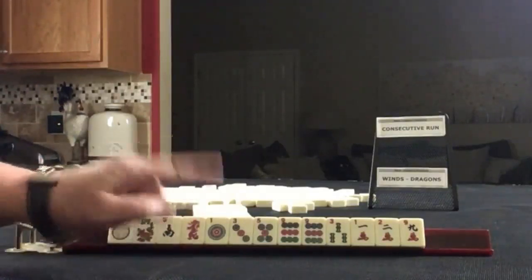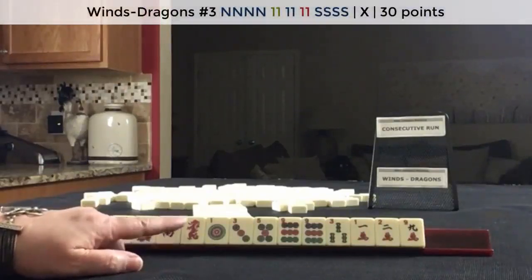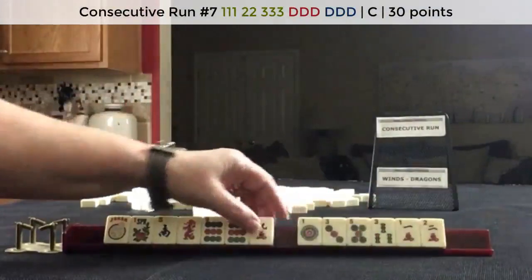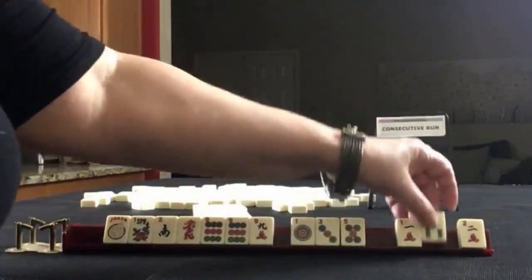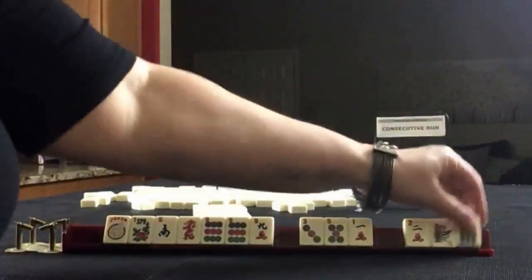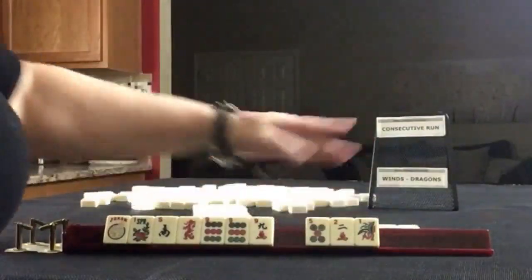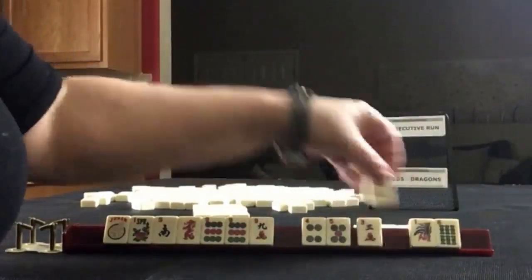If these were my tiles, I would focus on the nines and try for consecutive run, but I would hold the south because we could maybe do north and south with nines. Consecutive run — there is a dragon hand with opposite dragons for nines. Seven, eight, nine. Let's get rid of all these little tiles. Maybe we could pass one of each suit. We have six little numbers. Let's pass. One of each suit. Three, four little numbers.